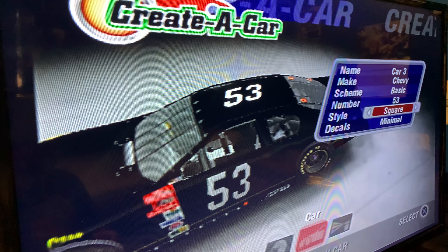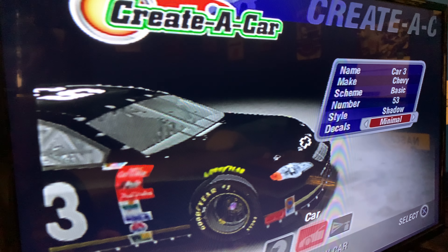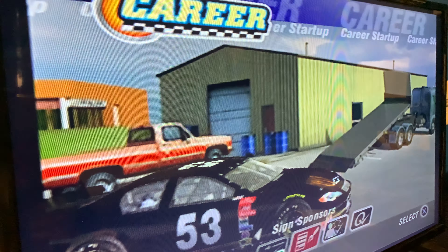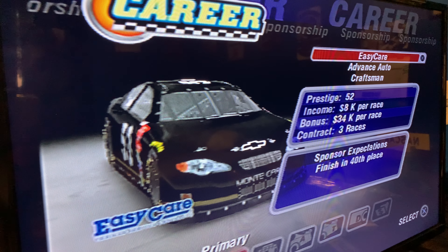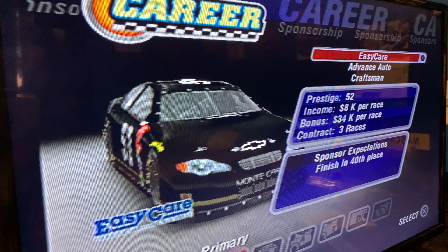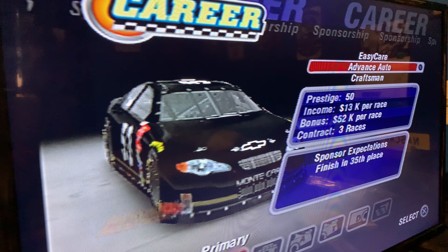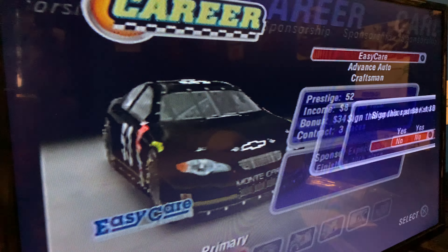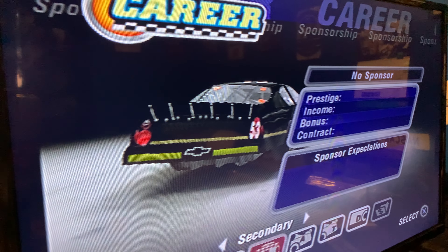We're just going to have minimal. I like this style. Black. Sponsors — let's see. Easy Care, Prestige. I want to see what pays more. I never finish, so I'm going to do Easy Care as a sponsor. Back of the car.